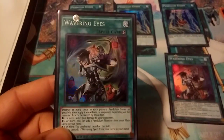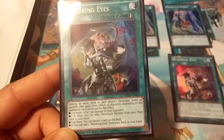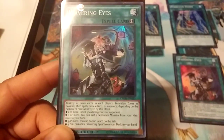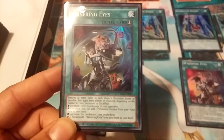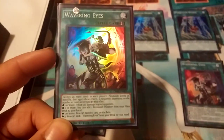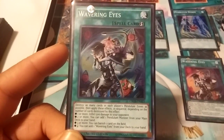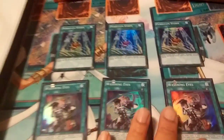Wavering Eyes is a quick-play spell — it destroys as many cards in each player's pendulum zones as possible and then applies these effects in sequence. If you destroyed four cards, you can add another Wavering Eyes to hand. If you destroyed three, you can banish a card your opponent controls — a monster, back row, or whatever. You can also add any pendulum monster you want from your deck, and they take 500 damage.